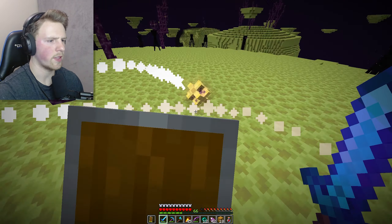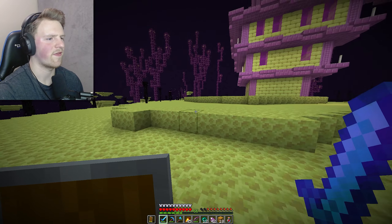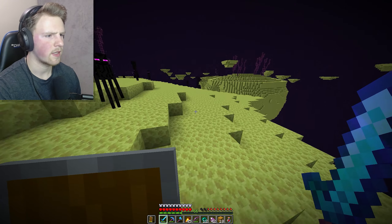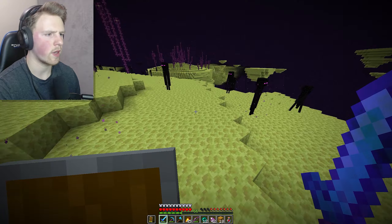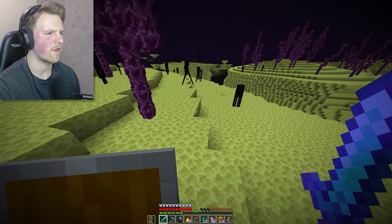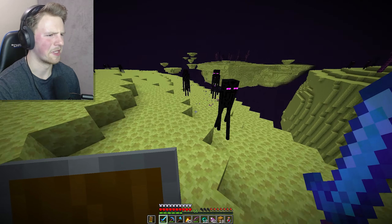Now the only thing we need to do is find a portal back home. I looked it up and it says End portals typically spawn towards the edge of an island where it separates from the main void. So I guess we're just going to do a little more exploring to see if we can find another portal - I want to go home, this is scary.